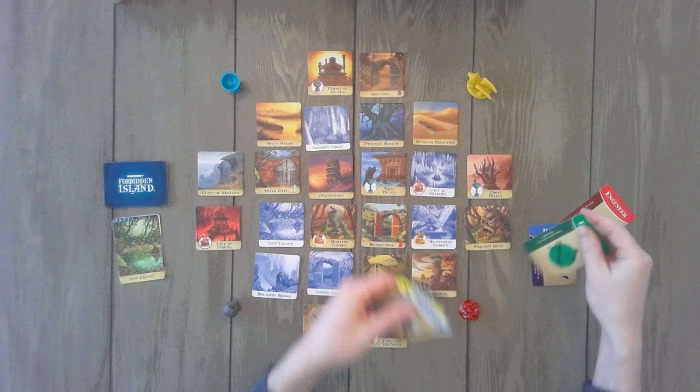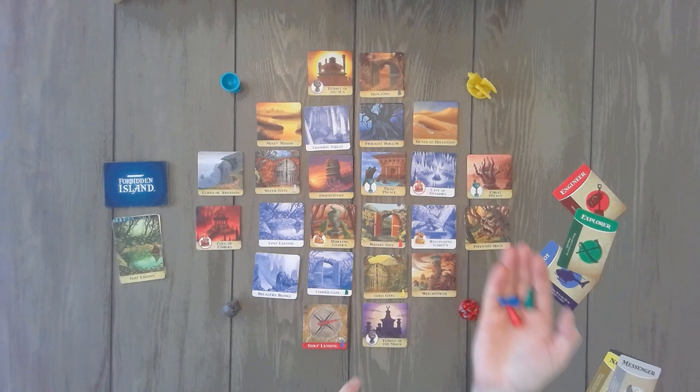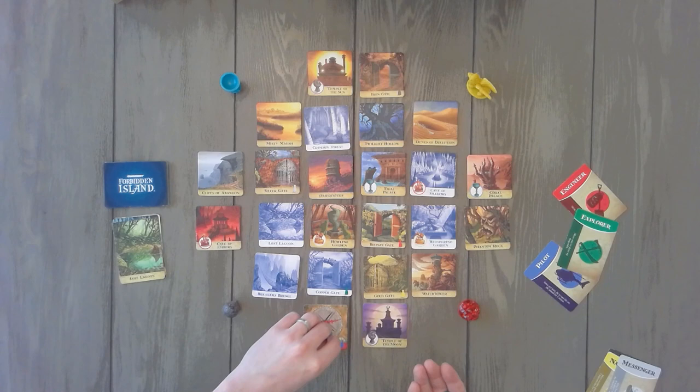These pieces represent the pawns right here. To place them on the board, you're going to look for the pieces that represent that same color. Blue is going to be on Fool's Landing. Red is going to be on Bronze Gate. And green is going to be on the Copper Gate.